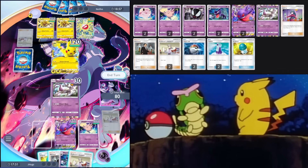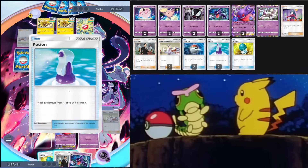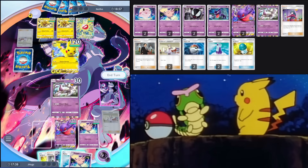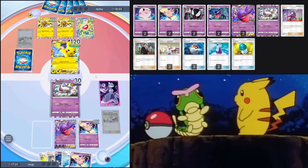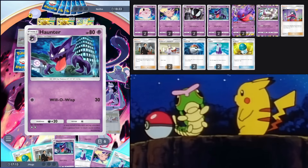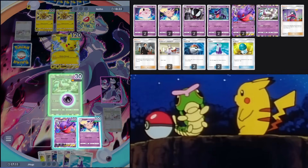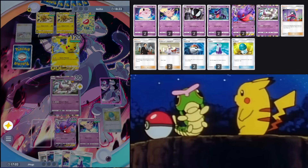I could retreat Mewtwo, but I'll leave him in as a sacrificial lamb. Let's energy Gengar and energy Clefable. Mewtwo is doing its job — just stalling for us. Oh, another Professor's Research — I don't want them to play that. Wait, they didn't attack because they don't want to give me my Gengar for free. I see. Too bad — I have an X Speed in hand. We're gonna energy Mewtwo, X Speed, retreat, and put in Gengar.